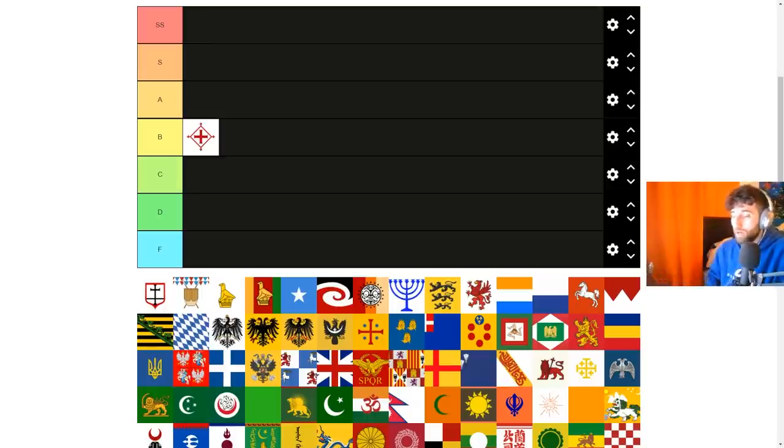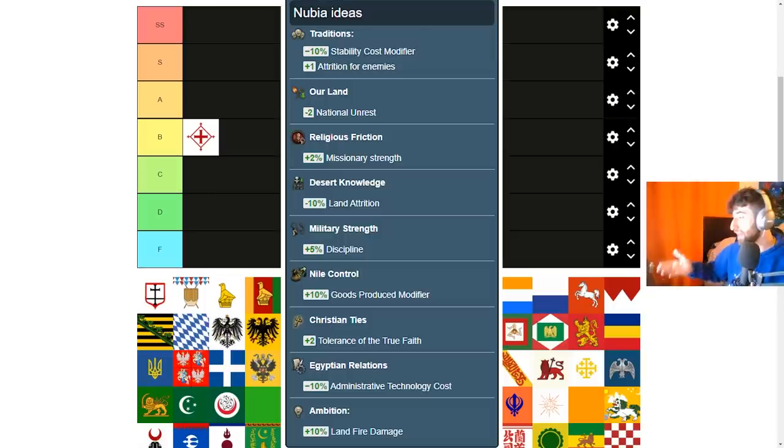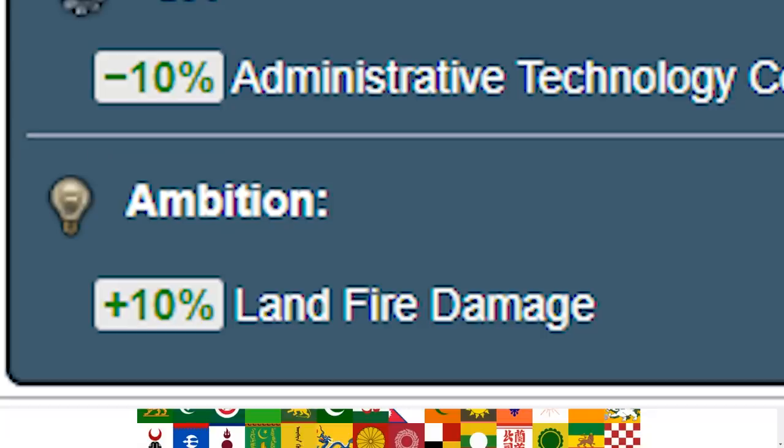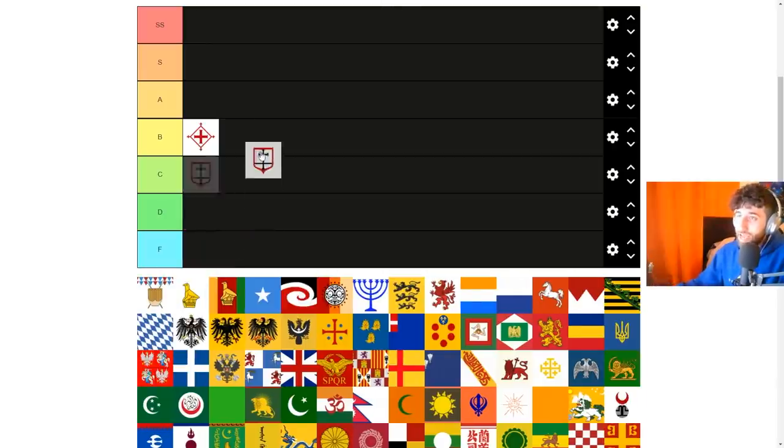Next is Nubia, which requires Nubian culture to form. It's another new formable without a unique mission tree, unfortunately. It could be cool for a LARP campaign where you restore Nubia. The ideas include discipline, goods produced, land fire damage, and land attrition, which does have a big late-game impact. There's no morale, and not much for blobbing except tolerance of true faith and about 4 unrest reduction. No mission tree and pretty lackluster — I'm going to put this at mid B tier as well.